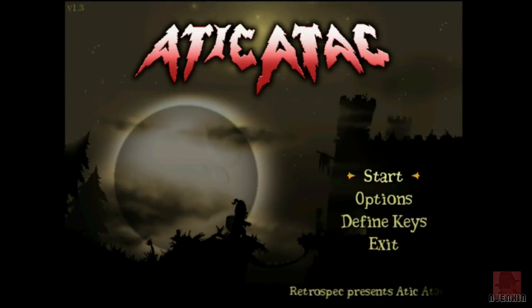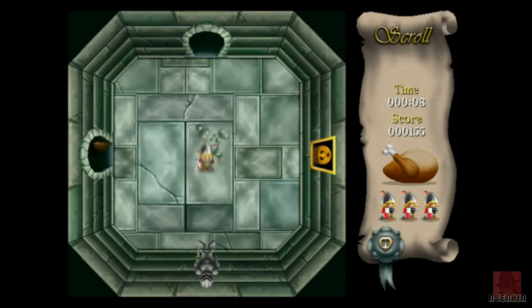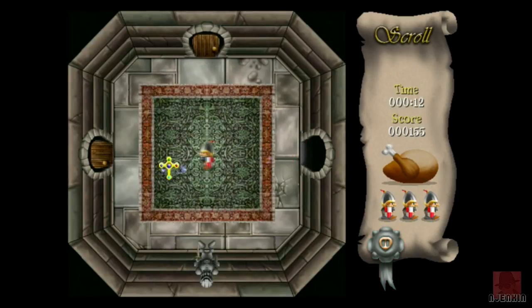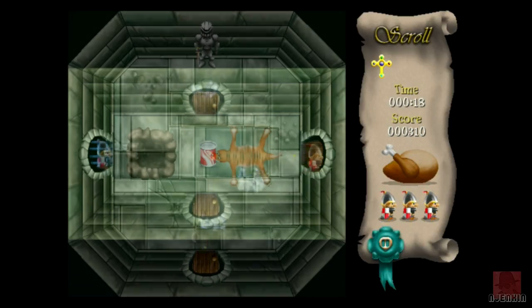Nice music. Attic Attack - the original didn't have any music to speak of. I think Ultimate would have been pleased with this. Knight - we'll pick that next. He can go through grandfather clocks. You start in the same place. He doesn't generate through lightning - he flies down. Check out his shield. So here we go, let's see what the knight can do. There's the cross - no sign of Dracula again. Nice carpet.